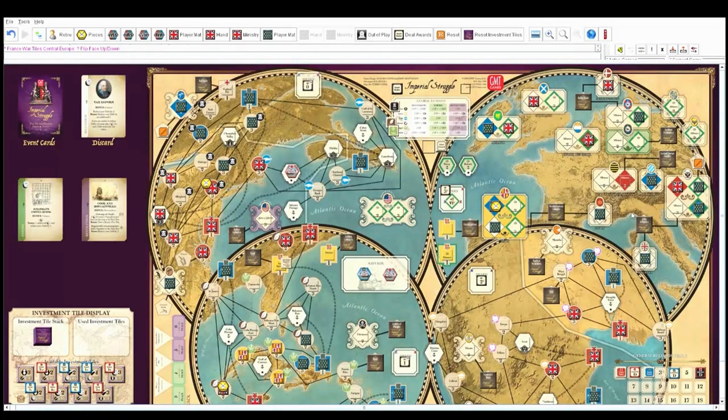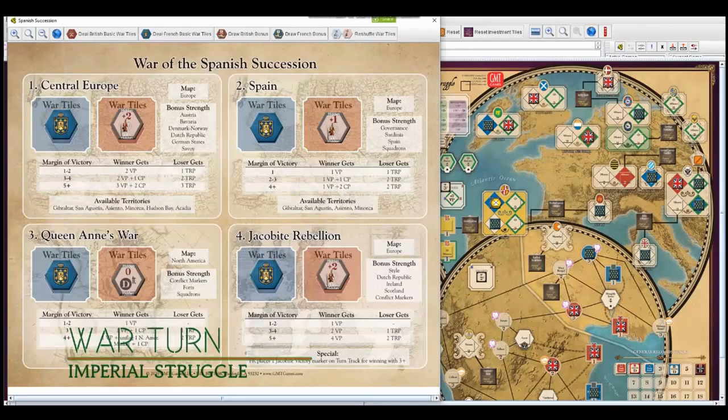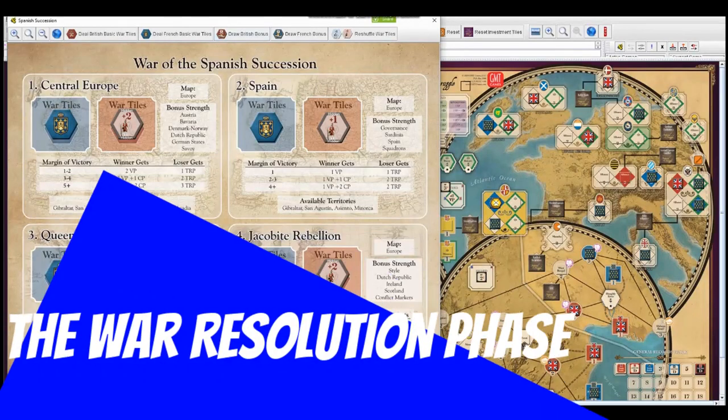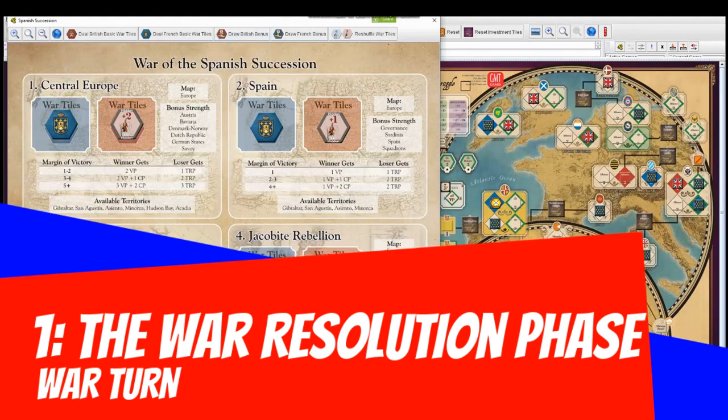We're going to do a war turn now, and we'll see how that goes. Hopefully I can turn the tide a little bit. We're looking at the War of Spanish Succession, which is the first war. Flip over your succession tile.